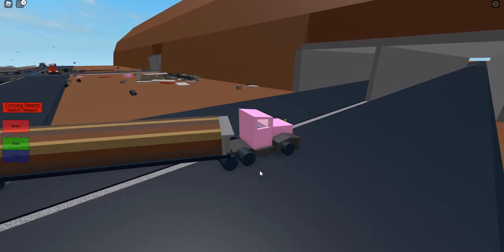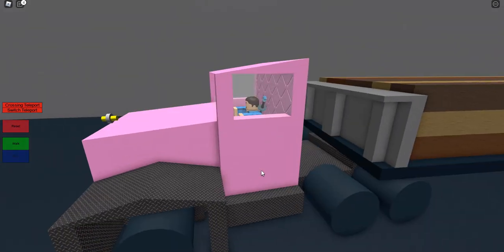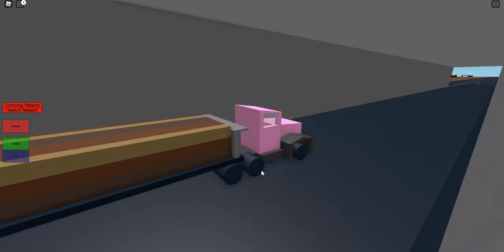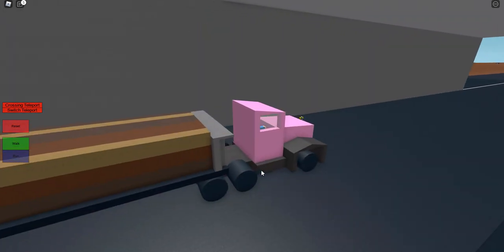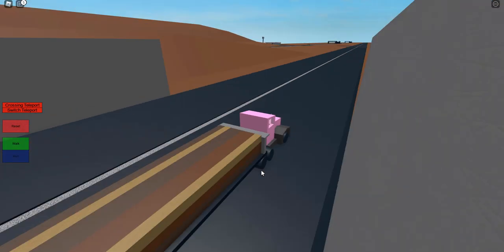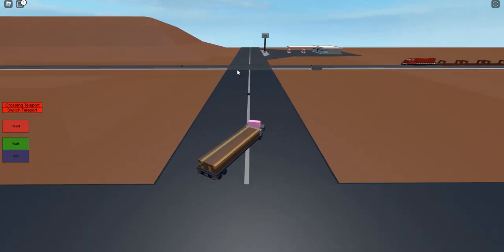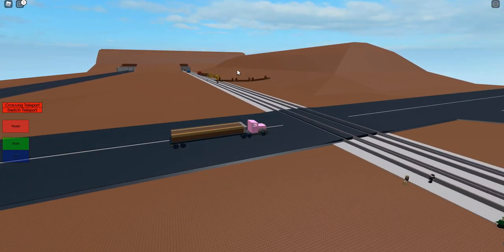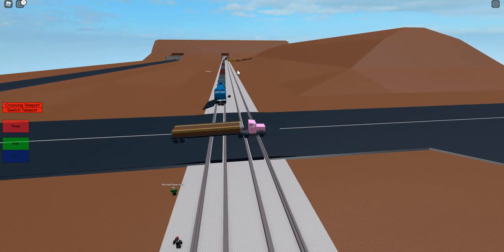There's a train coming on to the other track, so this is going to be fun. I'm delivering a load of wood to the switch here. What just happened? I may or may not have hit a ball — I may or may not have had some C4 on it. I am at the switch and I see a train passing. I'm having trouble on the tracks — oh no.